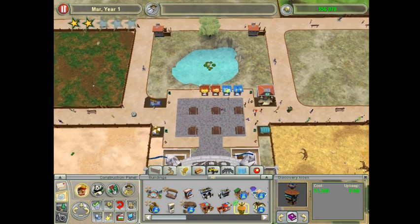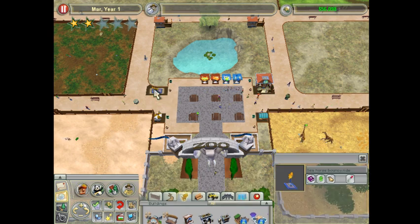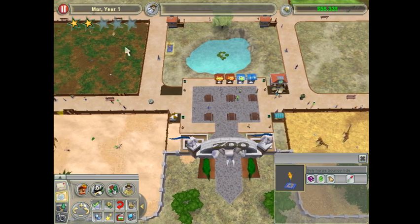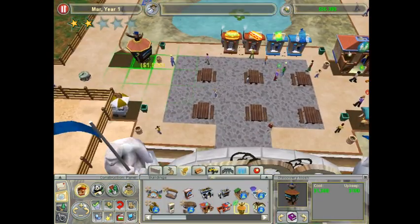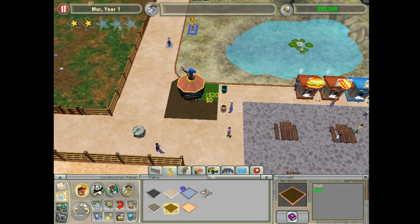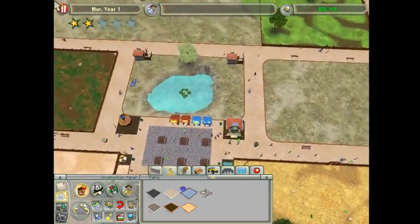I think it's time we put this Discovery Kiosk down. I'll move this just off to the side here. I think I'm going to put the Discovery Kiosk right there. Something like that will do - and then we'll just add a couple more dirt paths and create the illusion. Kind of keep everything symmetrical.